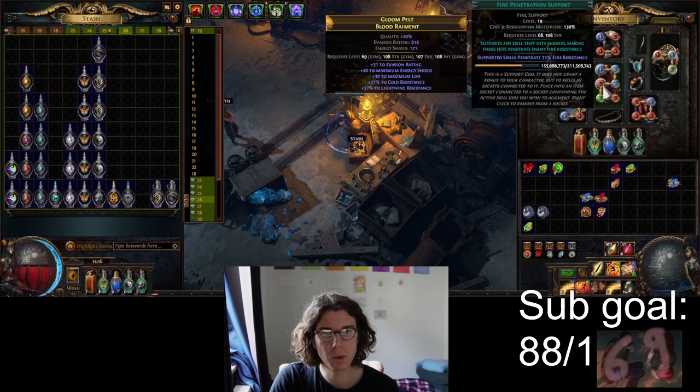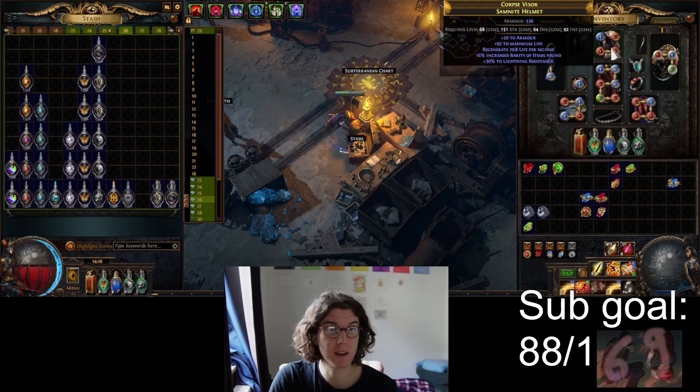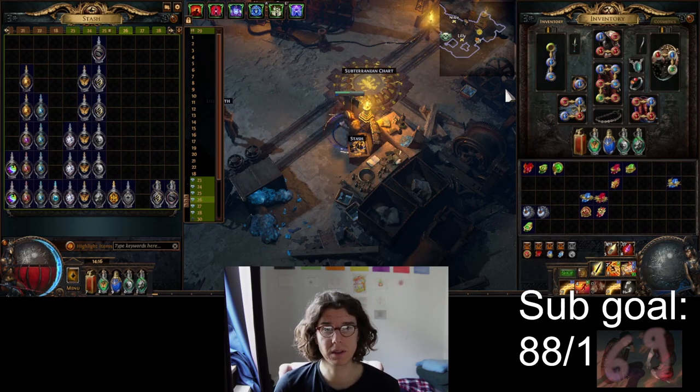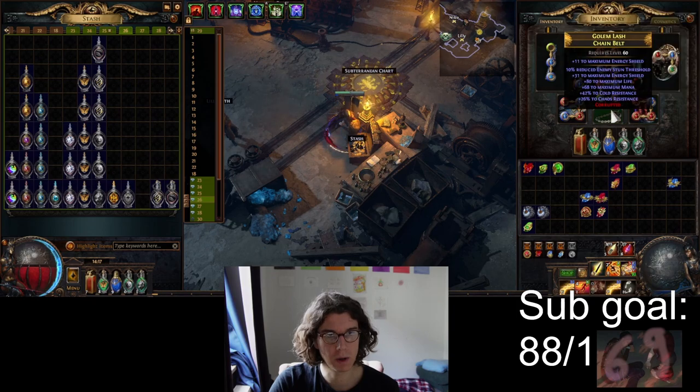For my gear overview, I was super lucky with a six-link - I just picked up all the six-socket items and thought one could maybe work. I spent three Fusings on it and got lucky. You can survive with a four-link though; I had that for most of the time up until around level 80 when I got my six-link.